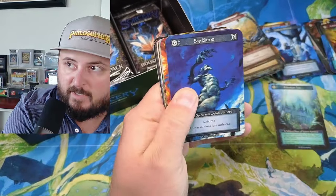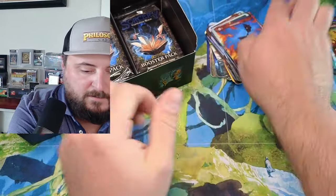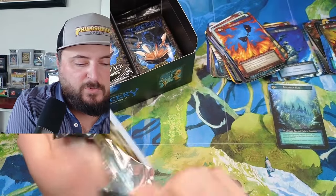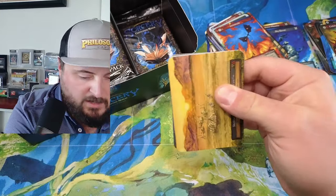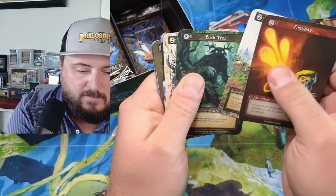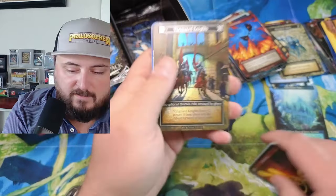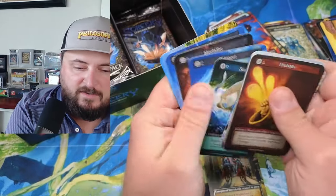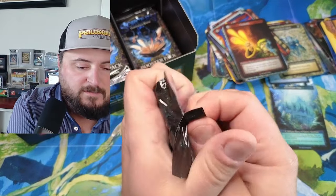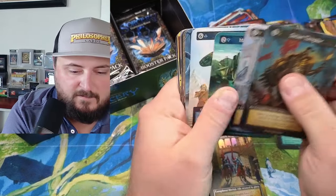Sky Barons, Sky Barons — they pull a lot of Vanguard Knights oddly enough, if we want to talk about clumping. Riddle.